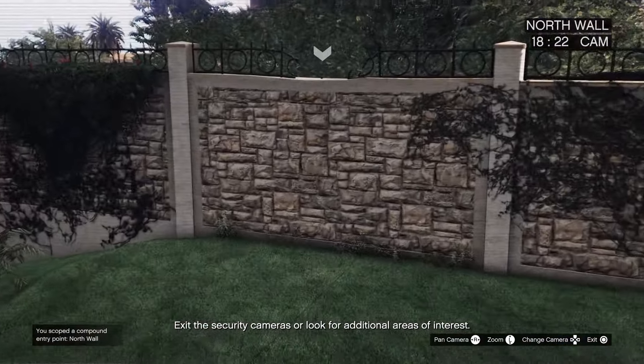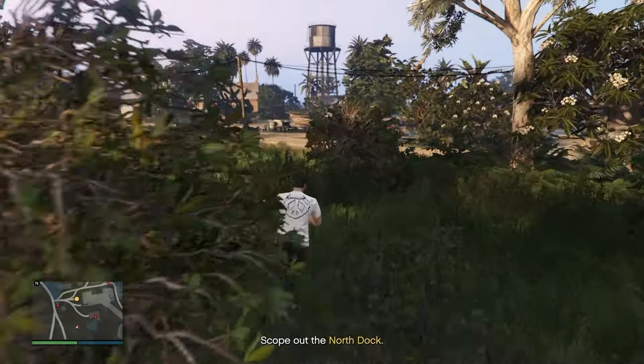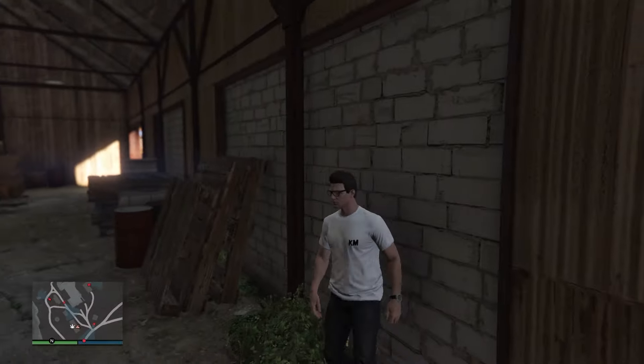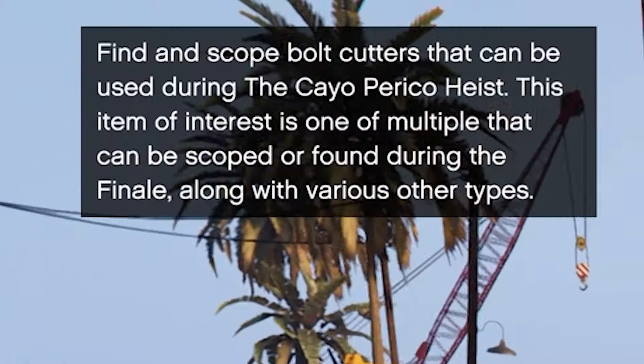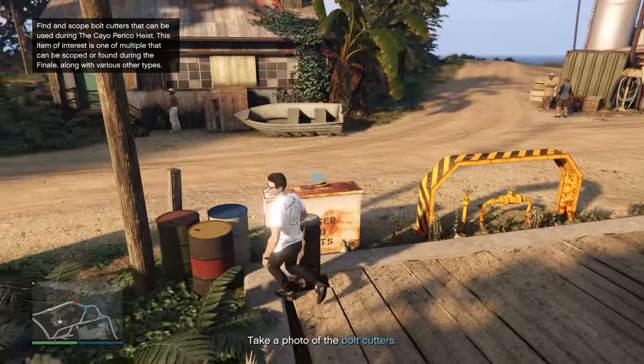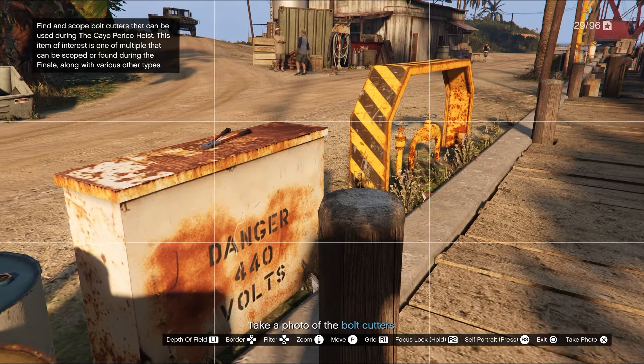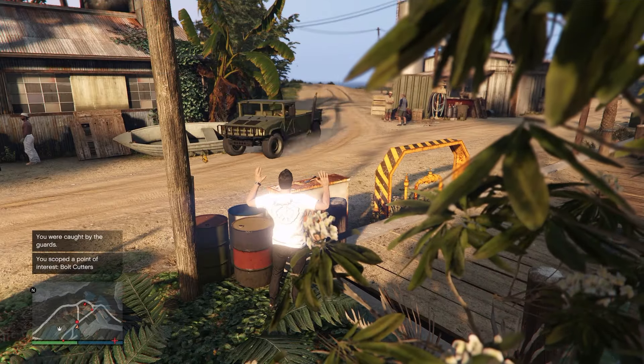You can also find entry points through the cameras to make the heist easier. Next, go over to the docks and search for bolt cutters — make sure not to get caught. Once you locate the bolt cutters, pull out your phone, take a picture of them, and send it to Pavel. Luckily I sent it to Pavel right before I was caught, so I didn't need to worry about that anymore.